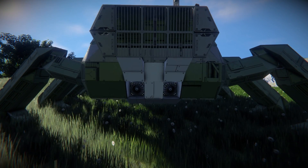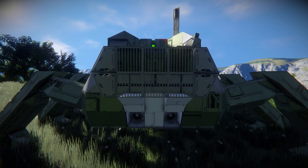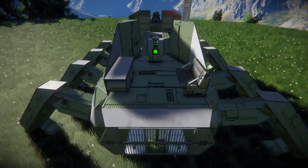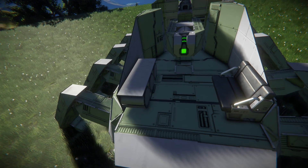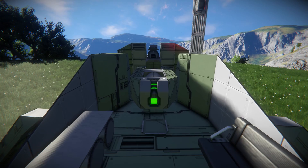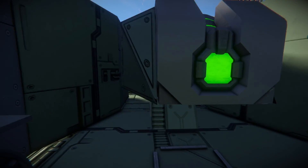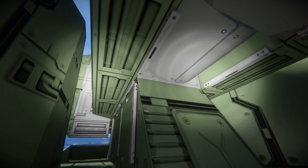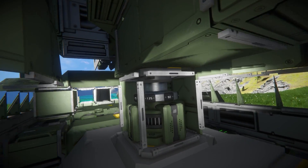Here are the two atmospheric thrusters to help give this thing a boost and speed it up going uphill. Looking down we've got a passenger seat with a small table for them. At the back there's the turret which has remote control so you can take it over from the main cockpit, and there's the rotor down there that allows it to spin all the way around.